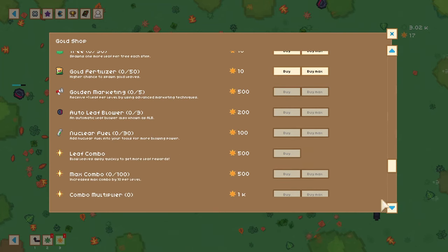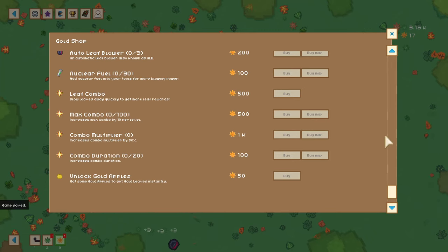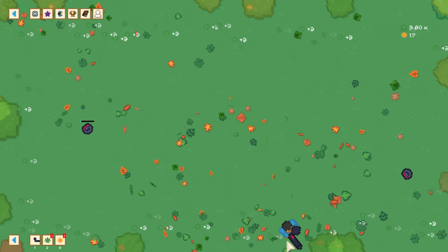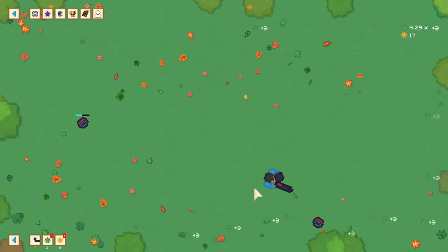How far does this go? Down here you can unlock golden apples — now that's interesting, and that's only 50 gold leaves. The thing is, if they're as good as the regular apples are — oh, we got a lot of leaves — they'll probably just give us a lot. Maybe they'll show up more often.